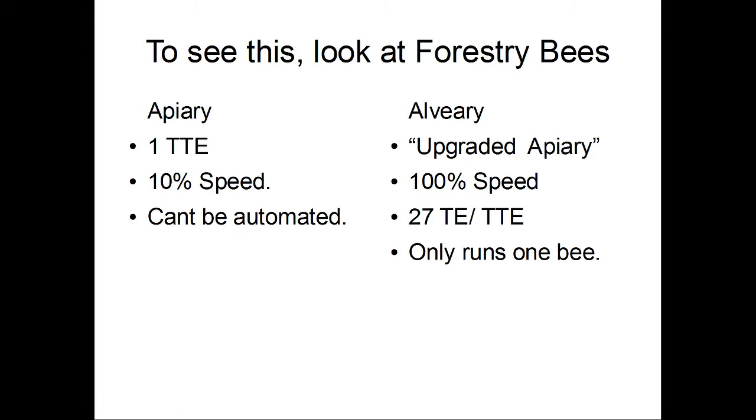Forestry bees was the first thing that came to mind. Looking at the apiary, which is a single-block bee house, versus the alviary, which is a multi-block bee house — the apiary is a single block, runs at 10% speed, and can't be automated. The alviary, which is supposedly the upgrade, runs at full speed. Unfortunately it's also 27 blocks and only runs one bee.